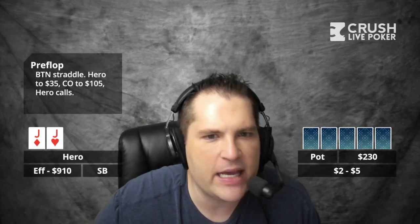So I open to $35, and it folds around to the cutoff who three-bets me to $105. It folds to me, and I call. Do you have any info on the cutoff at all? I do. He's a semi-reg there, he's pretty aggressive, pretty loose pre-flop. He'll definitely put you into tougher spots post-flop. I think he's laggier than the average player.